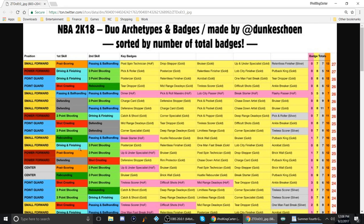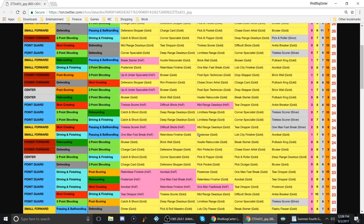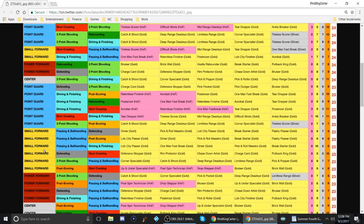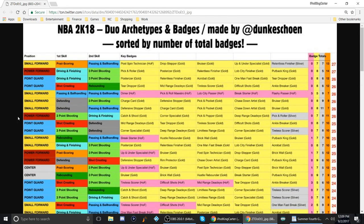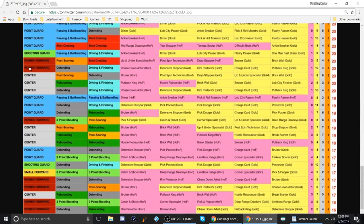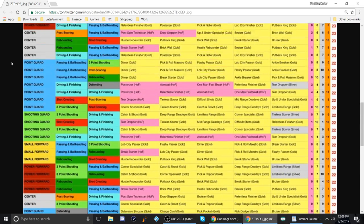Driving and finishing and three-point shooting for small forward gives you posterizer and all that — one-man fast break, posterizer, acrobat, and for passing and ball handling driving they give you all that too. The one I want to see: corner specialist, catch and shoot, deep range dead eye, limitless range gold, and pick and pop gold — 23 badges total for that small forward. I might have to bring David Carter back, the six-seven beast.